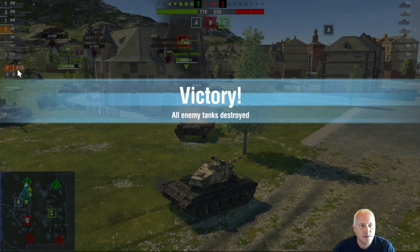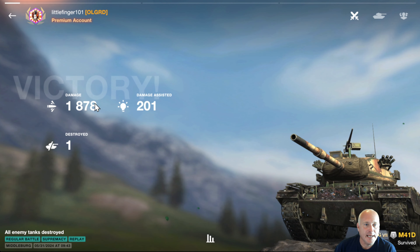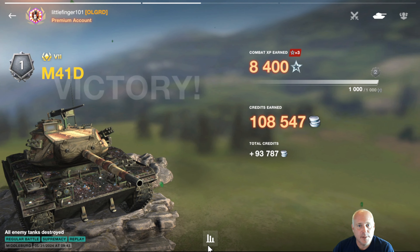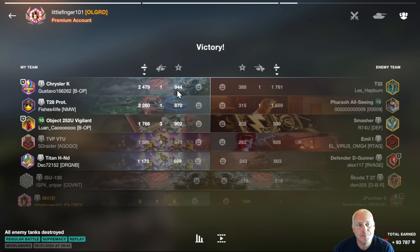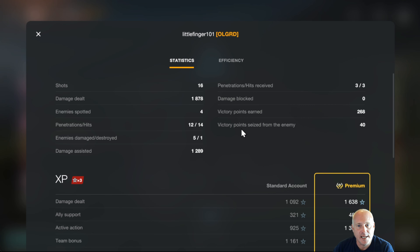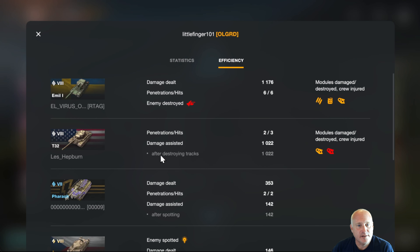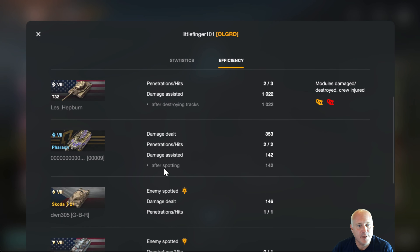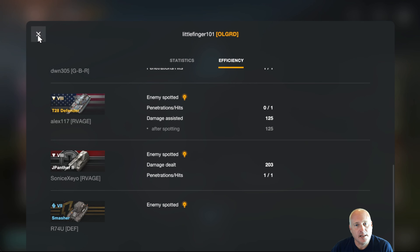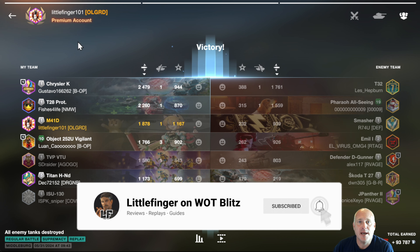You can see the damage with your assistance: 1,289. So while my damage in this game was only 1,878, I did have 1,289 assistant damage. The bar must be lowered with the gameplay out there because I feel like I've had better games than that. It was 1,167 XP, so obviously getting that cap helped. Victory points earned: 268. The efficiency after destroying the track on that T32 was 1,022; after spotting the Pharaoh, 140; and 125 on spotting the Defender. You can get a lot of XP just by helping your team out in ways besides getting damage. Keep that in mind if you're searching out an Ace Mastery in every tank you own.